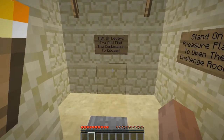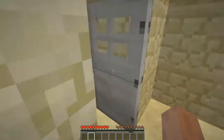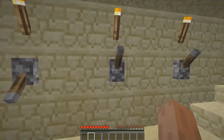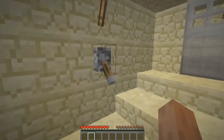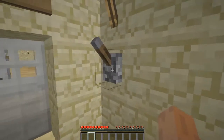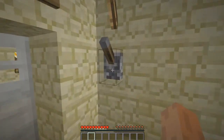Room five - hall of levers. Try to find the combination to escape. Stand on the pressure plate to open the challenge room. The redstone doesn't seem to be working that well. Hint: listen to what the levers have to say. So that one has nothing - I guess we leave that one down. That says nothing, that says nothing. What about you? Nothing, nothing, nothing. What's this? It's a hidden lever! I got nothing from it. So open that door - I'm guessing I've got to try hitting the levers twice otherwise it might not work.